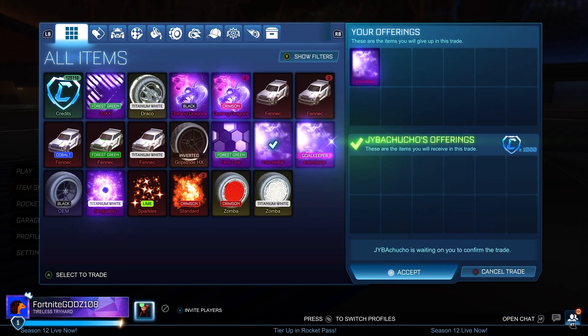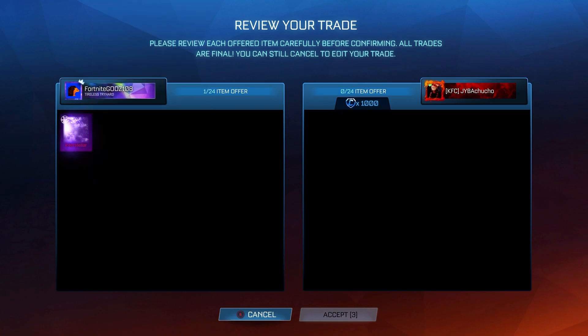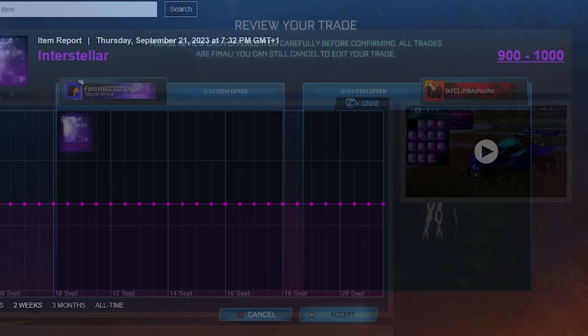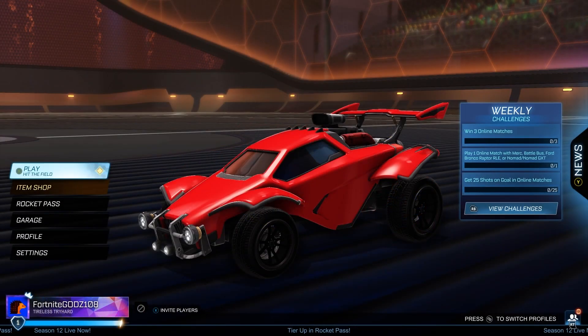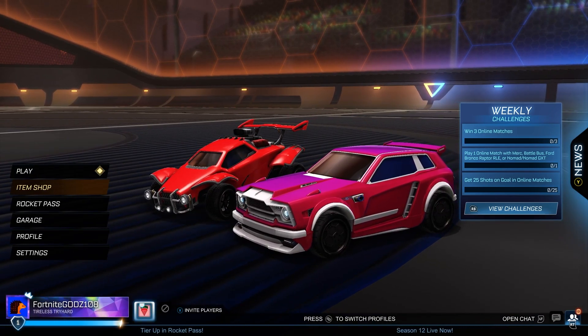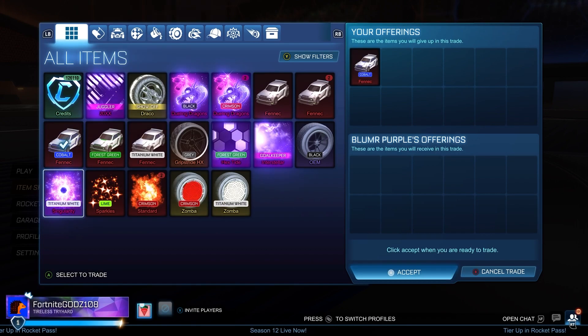I'm also going to be selling my Interstellar, somehow getting 1,000 credits. I only listed it for 900 because the minimum value is 900 credits, but the guy joined and put in 1k. I don't think he was a fan or anything, so I'll take it — it's an extra 100 credits, a little bit weird, but I'm not going to be complaining. It is extra profit for me, and also just clearing out a few more items since I think I've got another Interstellar as well.